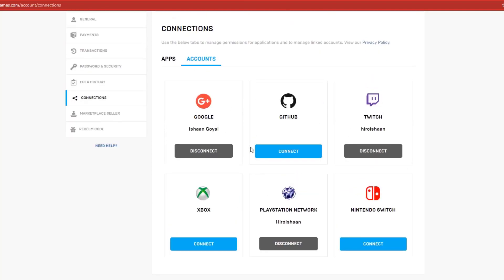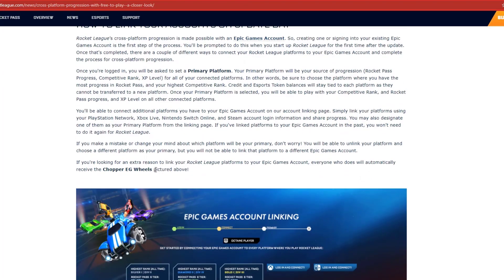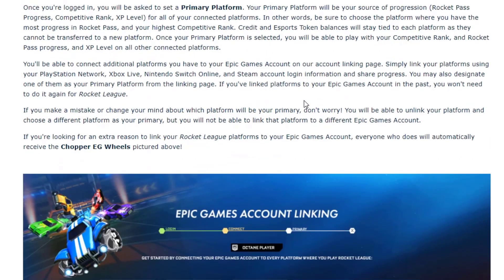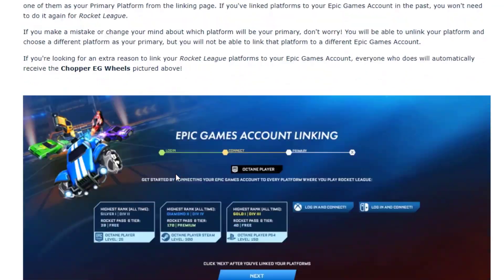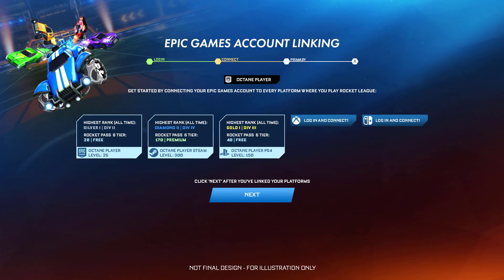Here you can see all the accounts, and from here you can connect to Xbox and connect to PlayStation Network. I have already connected it through PSN but I don't play on Xbox. When this game goes free to play, start the game with your Epic Games Account on whichever platform you want to play, and a screen will come up asking you to select which account's progress you want to use across all your platforms.